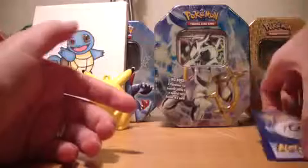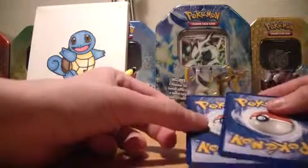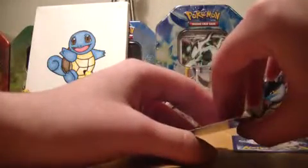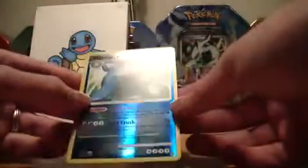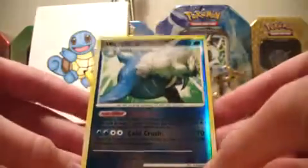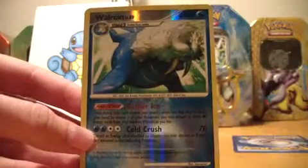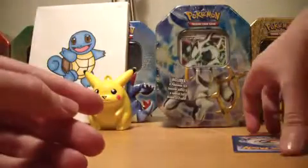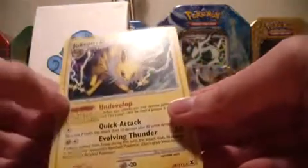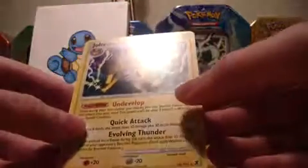Pokémon Contest Hall, a Metal Energy, and an Upper Energy — so two energy cards and one trainer or supporter. I don't really play the game, I only collect the cards, so trainers and energies only matter to me if they're pretty. The reverse is a Walrein — wow, this looks really really cool, and I don't have this at all. The rare is a Jolteon — not holo, but I haven't got this one. I have another Jolteon from HeartGold SoulSilver but this is the first one from Platinum.